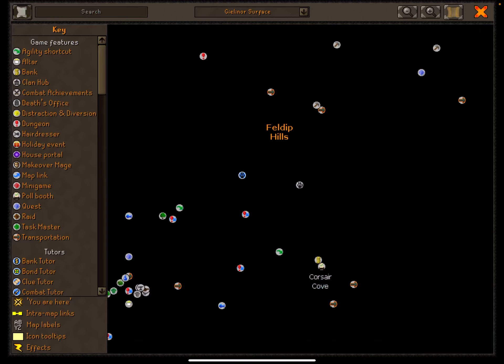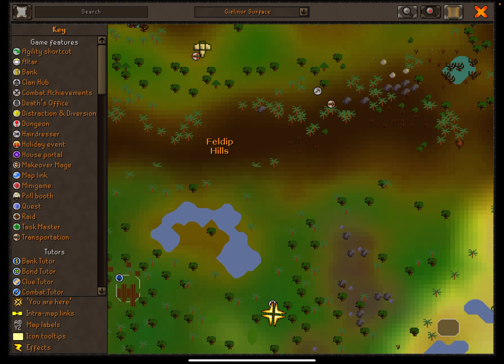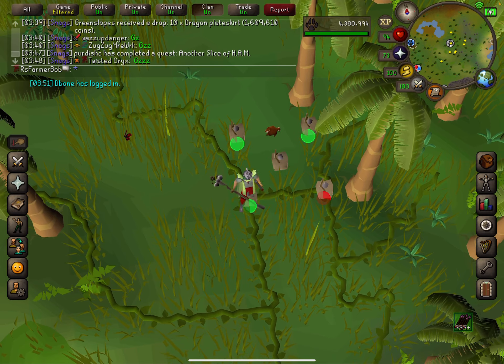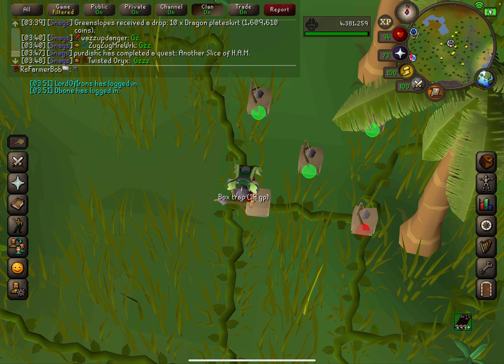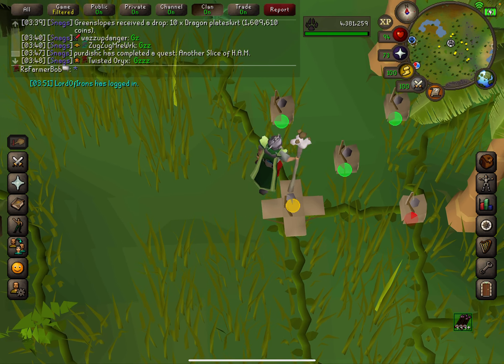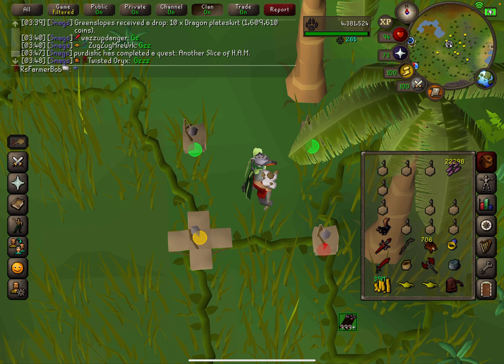Let me show you another map real quick. So Fell Back Hills — you go to this fairy code here, which is alq or something, I don't remember — and then you run south. How I remember this particular spot, which is pretty busy, is there's this vine thing in the ground that makes a box, and you want to go to where the top of that box is.